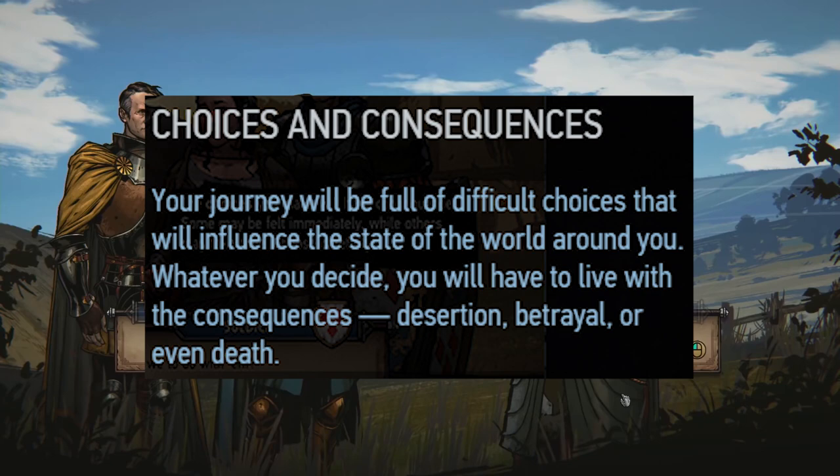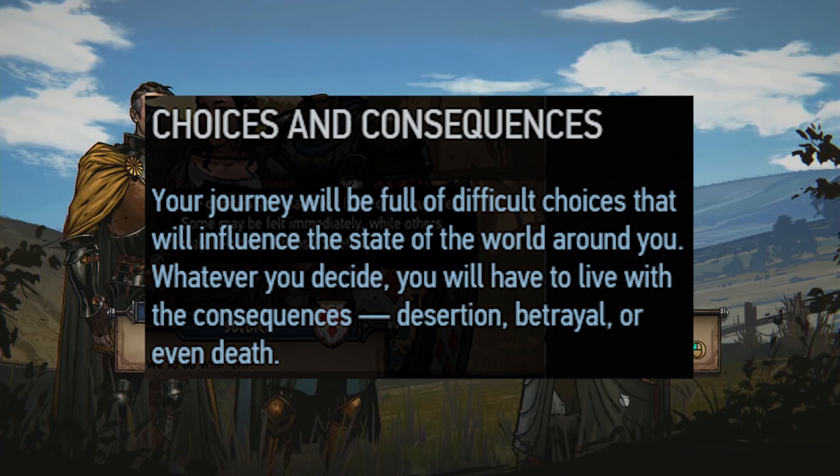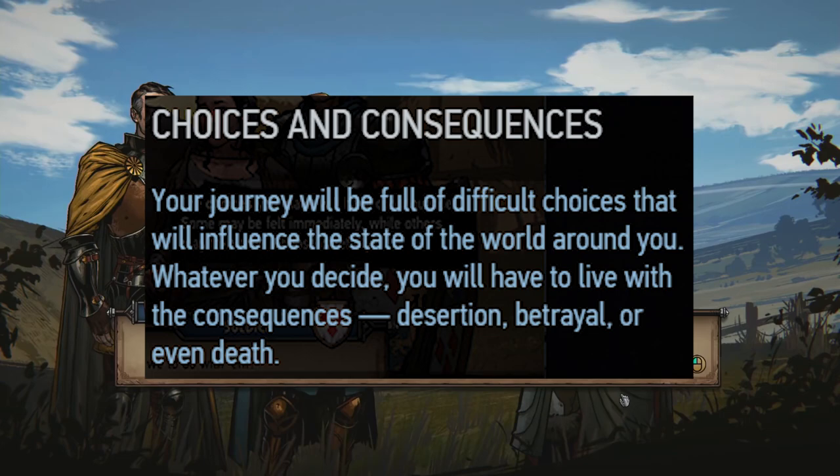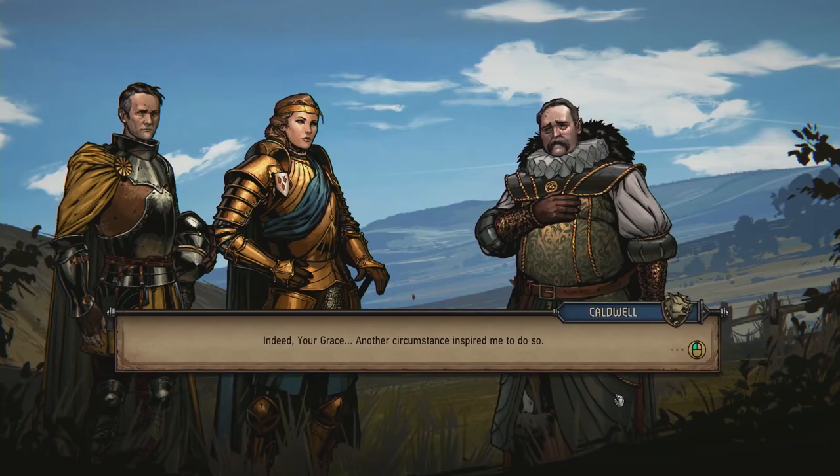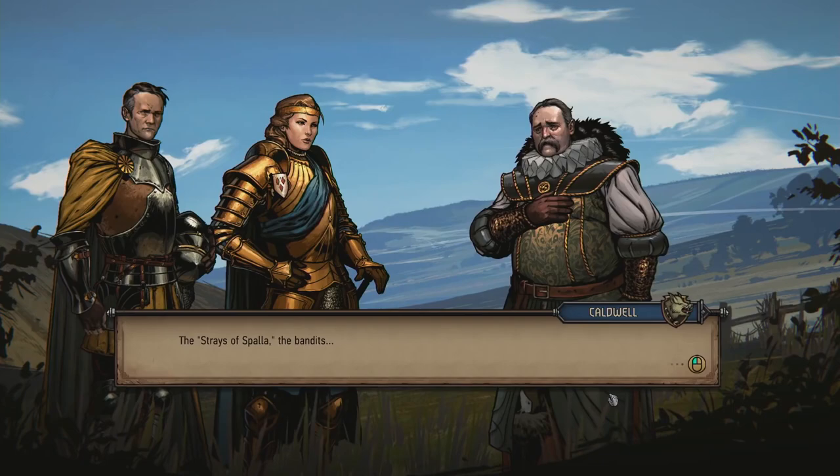One of the most interesting sections is choices and consequences: your journey will be full of difficult choices that will influence the state of the world around you. Whatever you decide, you will have to live with the consequences — desertion, betrayal, or even death. I feel as if, if you go one way instead of the other, you get a different Gwent character to use in your deck. I think it will be pretty interesting, and I'm honestly looking forward to playing the story.